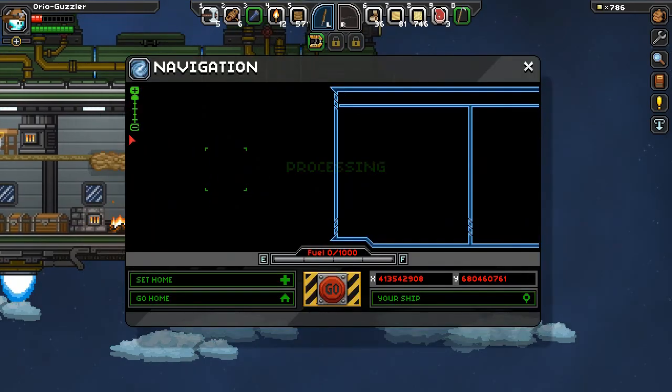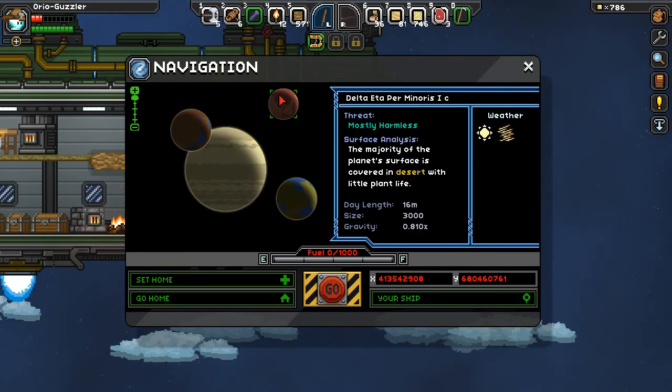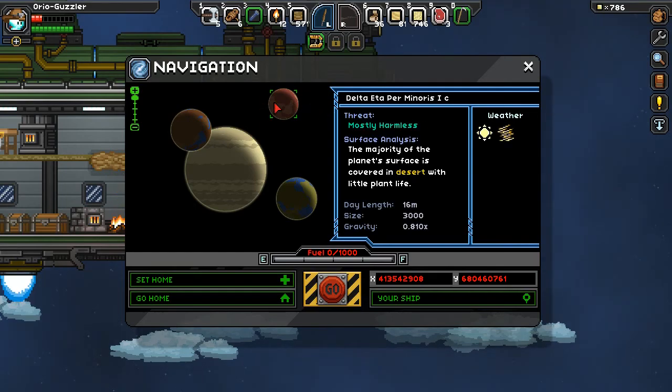We're actually going to explore a different planet today. There is another desert planet in the system — a moon at Permenoris 1c, which has some sandstorms and some sun, but it is a little smaller to go over.